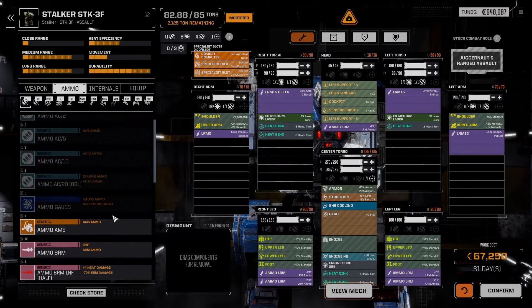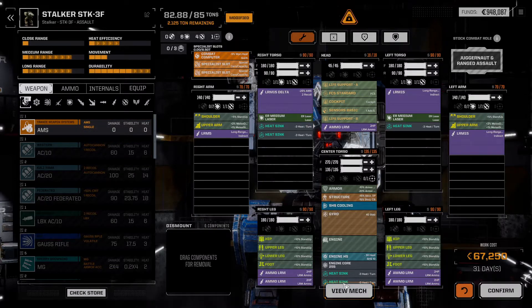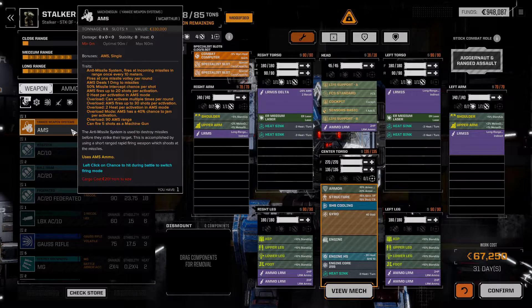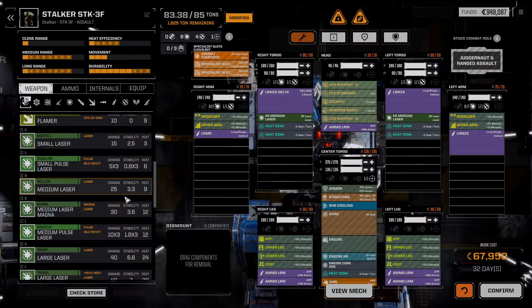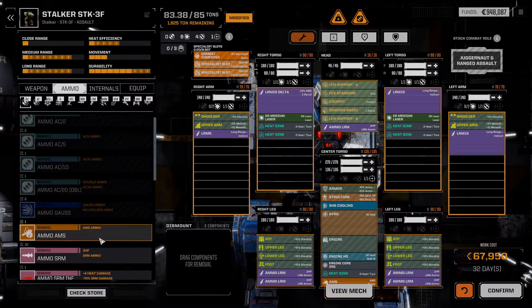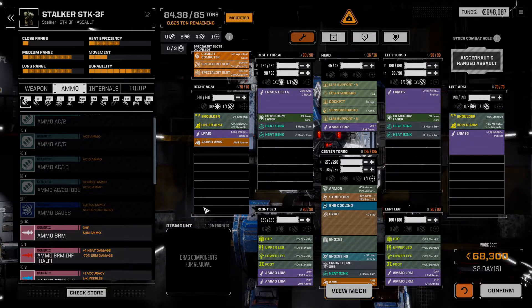We could put in an AMS in theory — that would need some AMS ammo. We could put in an AMS in that hardpoint to help protect our investment here. Then we would need AMS ammo, which we do have 1 ton of. The ammo bin will explode, but once again I wish we had CASE.